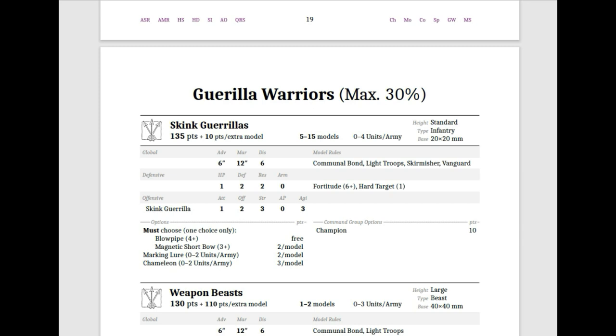What you're really getting these guys for are their shooting weapons. You can either take a Blowpipe for free, which is 2 shots at Strength 2 with Poison Attacks, or you can get a Magnetic Shortbow — a new weapon in the armory — which is Range 18, Strength 3, AP 1. It has the Lodestone Special Rule: against any target with Armor 3 or higher, the shooter gets plus 1 to hit, which is pretty sweet.